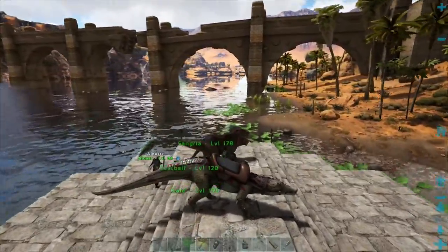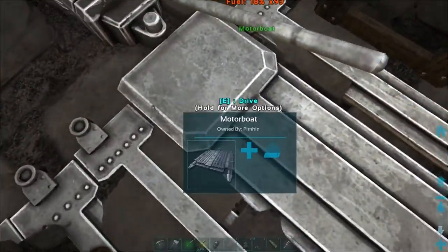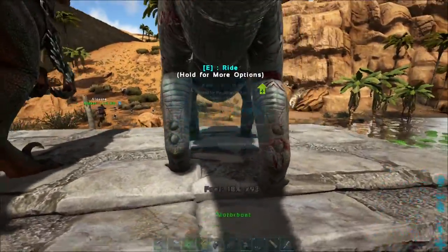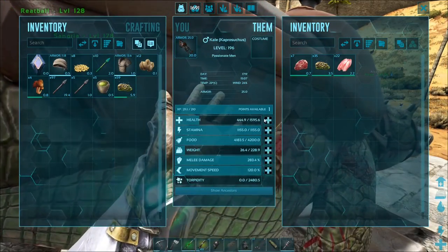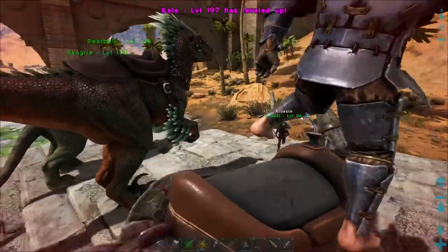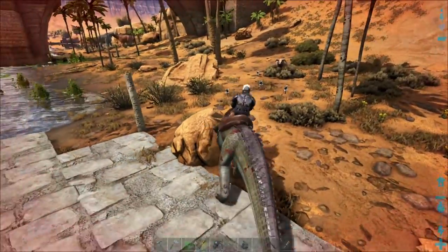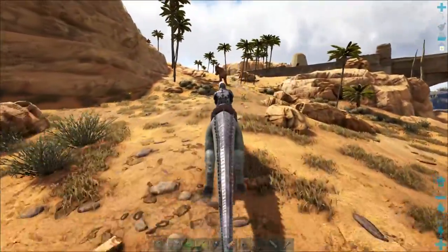This seems like a good place to pull up. I got stuck in the roof — I should have made it a little bit taller, but I was trying to make the boat as flat as possible to let things get on and off. We need to probably get some food first, so I'm going to take out the raptor. I got a little bit of meat in here. We're going to explore, yeah.